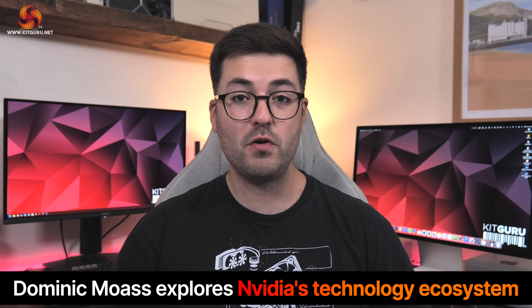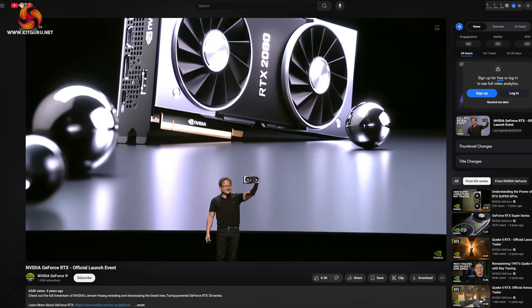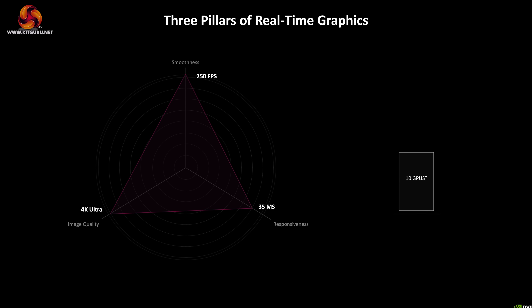Alright guys, Dominic here for KitGuru. There's no denying that the PC gaming landscape has changed significantly in the last 10 years, and while this is a sponsored video, Nvidia has been at the forefront of that since its first RTX GPUs landed in 2018. One thing we've come to learn is that getting a great gaming experience isn't just about raw power anymore — it comes down to what Nvidia calls the three pillars of gaming: latency, frame rate, and image quality. Today we're on a mission to help explain some of the key features that have launched over the last few years and how they tie back to those three pillars.